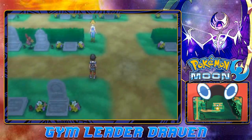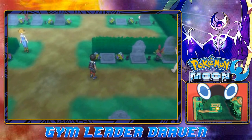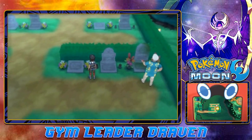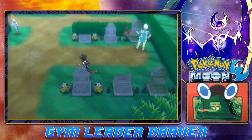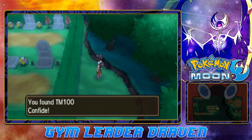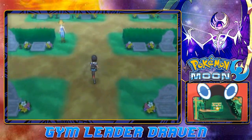There are a lot of things you can find in this cemetery. There's an item here somewhere — let me find it. This is a good place to actually find Gastly. And there it is — we found ourselves TM100 Confide. Let's continue our little adventure. There are quite a few trainers you can battle, so the plan is: grab items first, then battle these people.